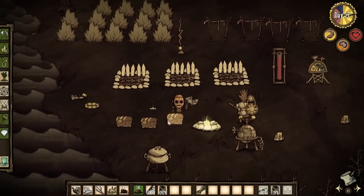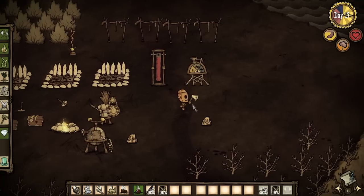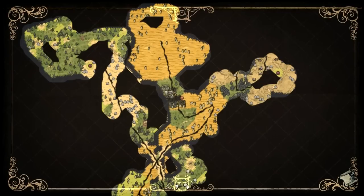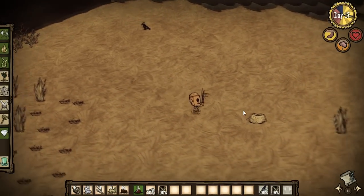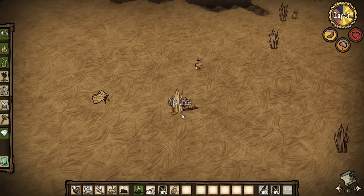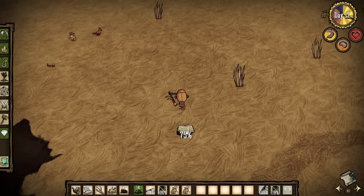Our current log suit is kind of broken, so we'll get the new one ready to go. I did store our pig skins and things of that nature for later — we're going to try and build a nice little pig city. For now, let's equip our tentacle spike and head out for adventure. I'm going to pick some grass on the way, as my grass supplies on this playthrough have been less than adequate.